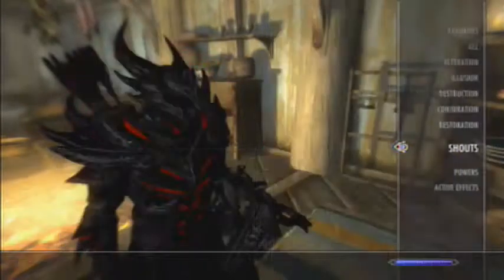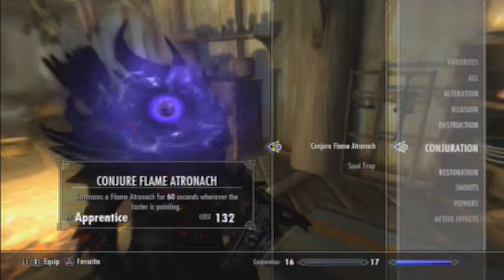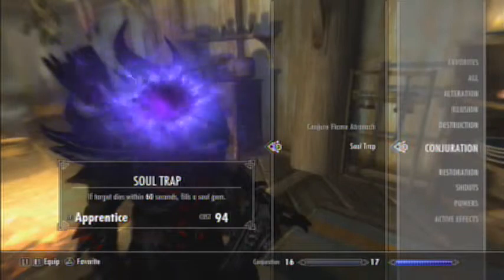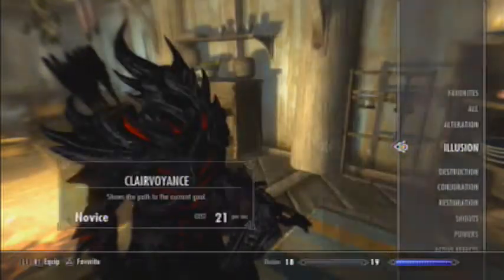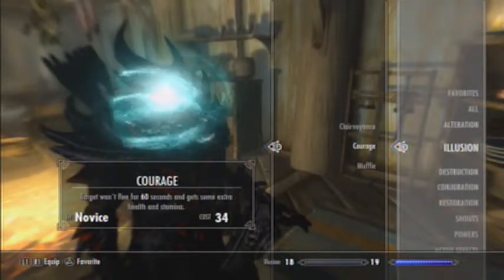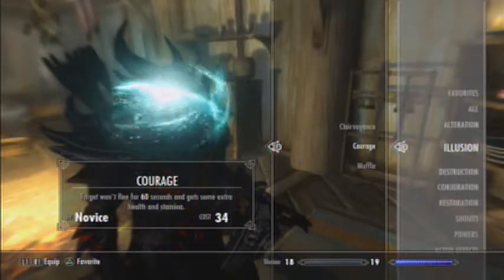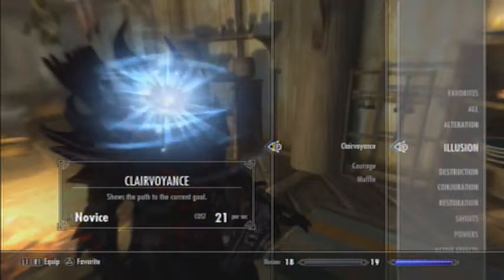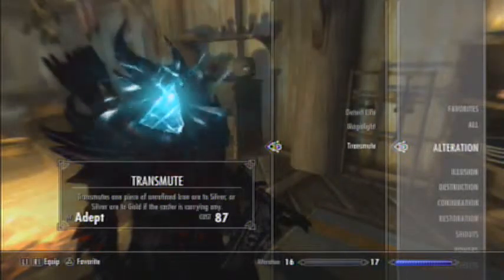I have plenty of souls, I just don't feel like using them. I can conjure the flame atronach. Illusion: Clairvoyance, Courage, and Muffle - I feel like I could use those but I don't. Clairvoyance is pretty nifty, I just never use it. Alteration: Detect Life, Mage Light, and Transmute - I recently got Transmute actually.